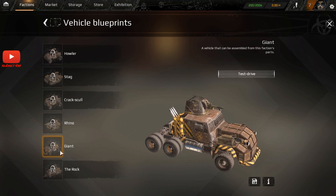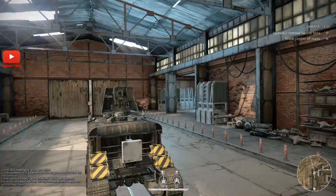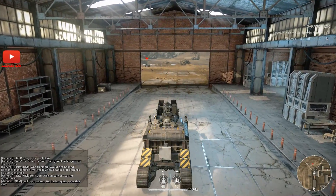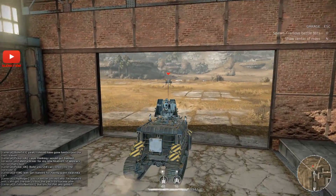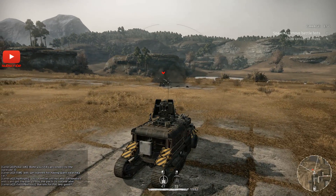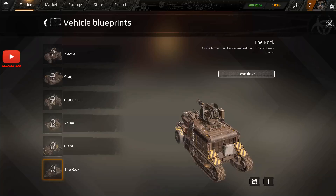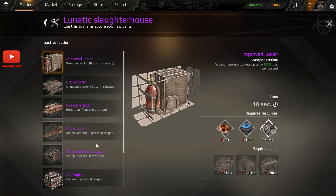You can test drive loads of these. Like, I could test drive the Rock — this is the best one available for this faction. Look at this thing — it's flipping mental. I haven't got any of these components available to me yet. You've got the big cannon — boom — and then you've got these. It's absolutely insane what you're going to be able to get later on, and there are loads of different manufacturing blueprints you can add.